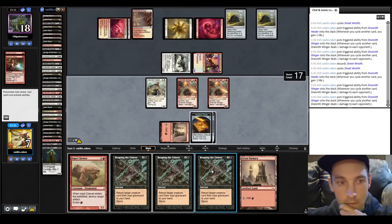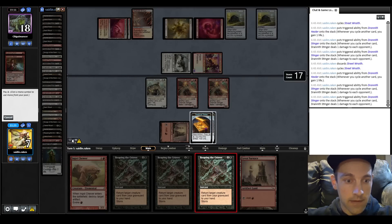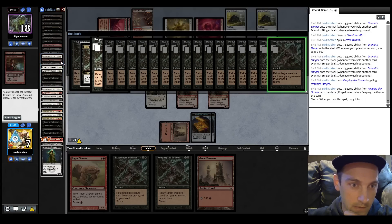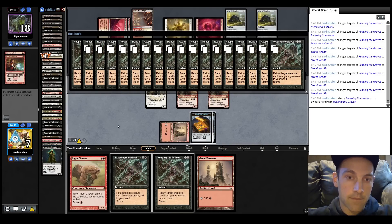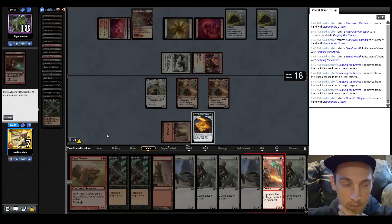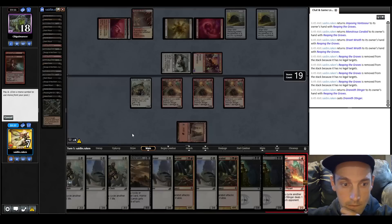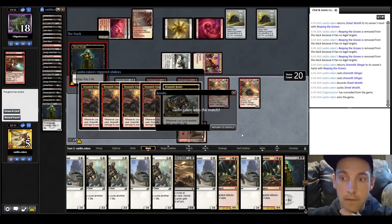We seem to have no more removal spells - so we just win the game. Reaping the Graves - get everything back. Lay out our other Stingers and kill them with Street Wraiths. Nine mana, eight, seven - then we'll have seven cycles times four damage each, which is twenty-eight. Successfully clicked all my creatures - press F6, play a Stinger. Now we only have to cycle six times, play another Stinger. Seven mana available and we can deal them nine cycles - they scoop it up! Woo!